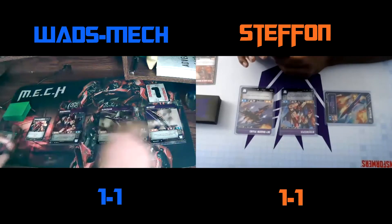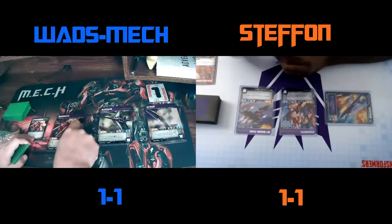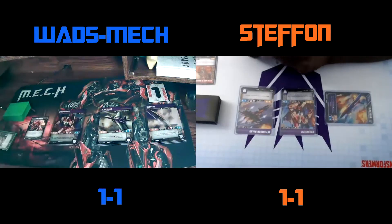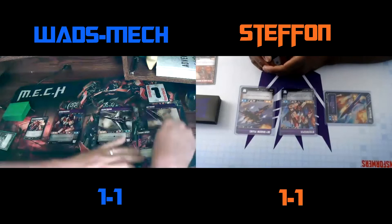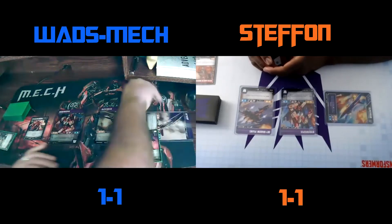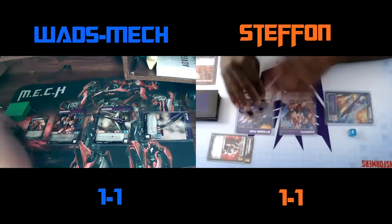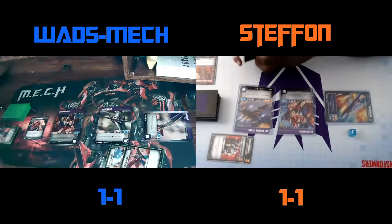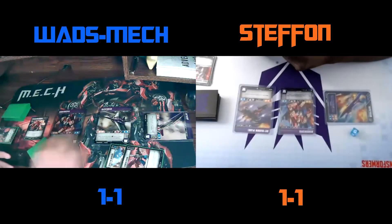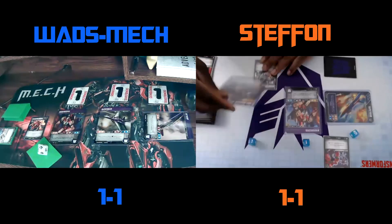Draw for turn. I'll flip Windsweeper up — actually, I'm not going to flip him up. I'll play Sturdy Javelin on Skywarp. Then I'm going to swing at Slipstream, transfer the one, and throw the spear at him also. We're swinging for four Pierce two — ten and five.